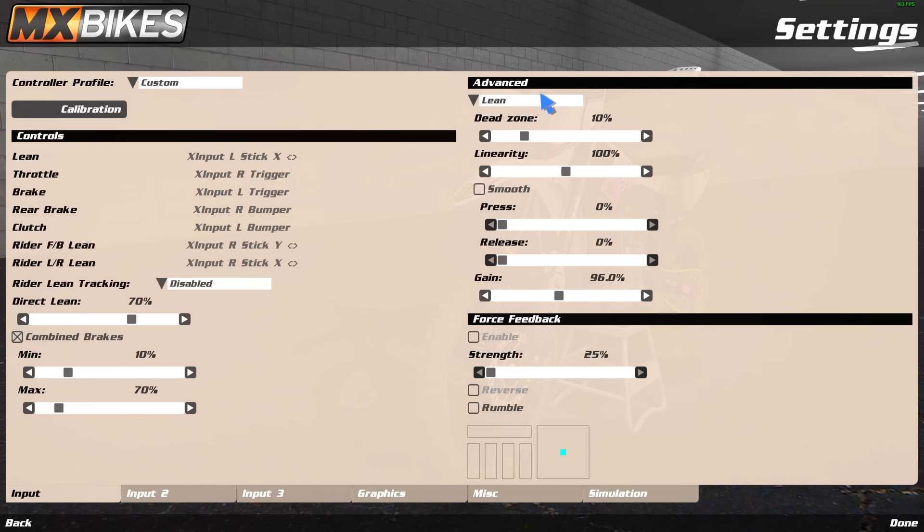For lean settings: linearity is smooth, everything looks pretty stock. My gain is 96 — this is basically how much the lean stick is working. If I turn it down to around 68 the yellow bar gets capped, so my stick goes all the way but the lean won't. I used to run around 93, because you don't want to lean all the way over or you'll tuck the front and slide out. So 96 is what I run.